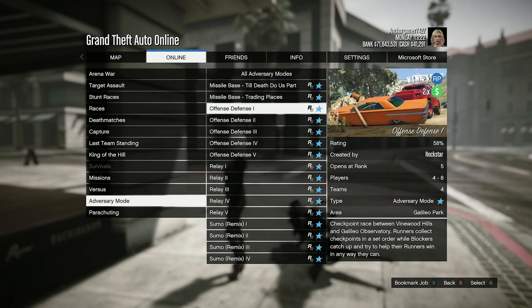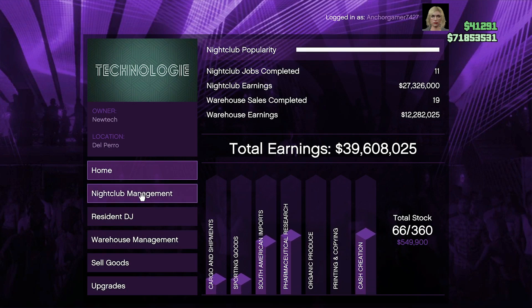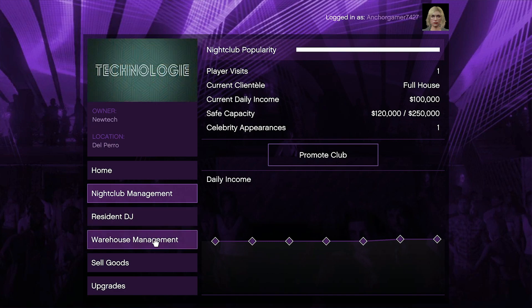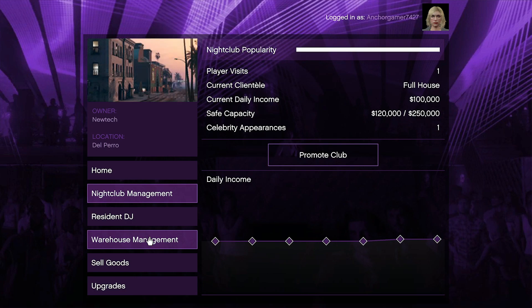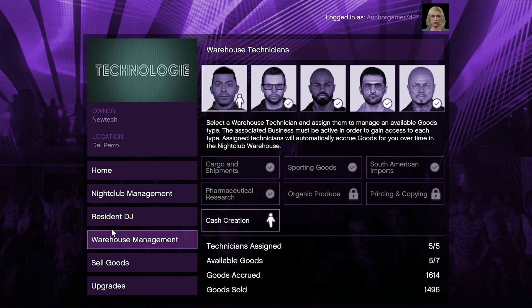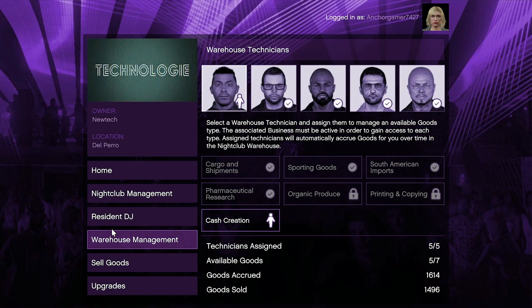We also have all things nightclub — double money and RP on nightclub popularity missions, nightclub management missions, and nightclub steal missions, which no one really does but it's there. Last, we have a 1.5x speed boost on nightclub warehouse production rate, which is also pretty good.